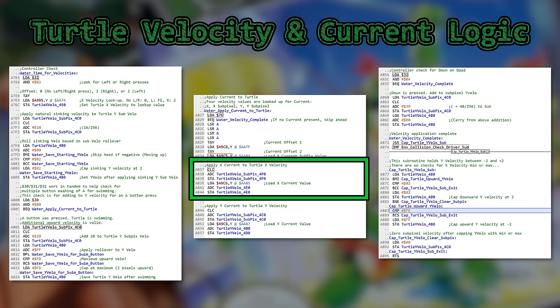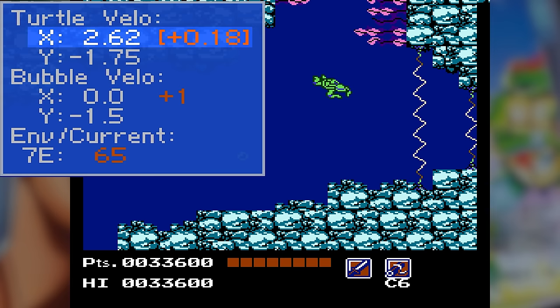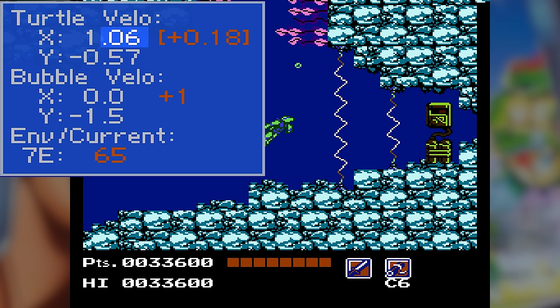Current logic adds to the X-fraction and X-integer every frame when there is current, no matter what. This means two things: rollover code lets your turtle now exceed an X-velocity of 3 pixels until it is pulled back to 2 and some change at the start of the next frame. Secondly, the X-velocity fraction continues to overflow with no cap at all — so long as you are present in the current, it will continue to overflow over and over again.